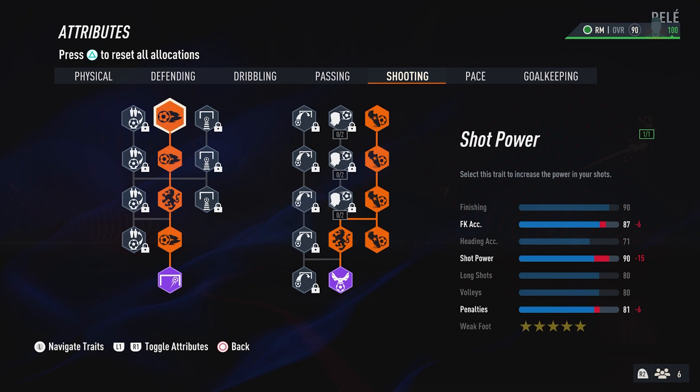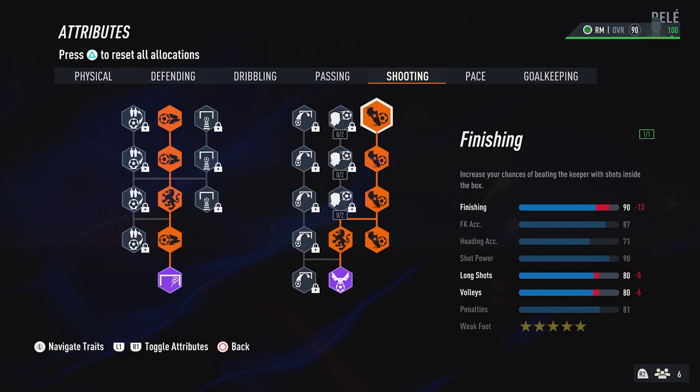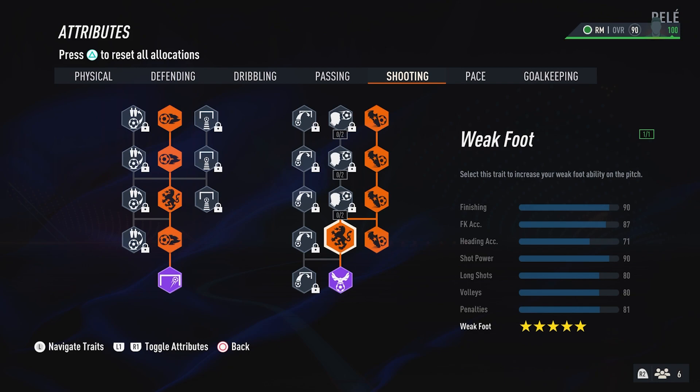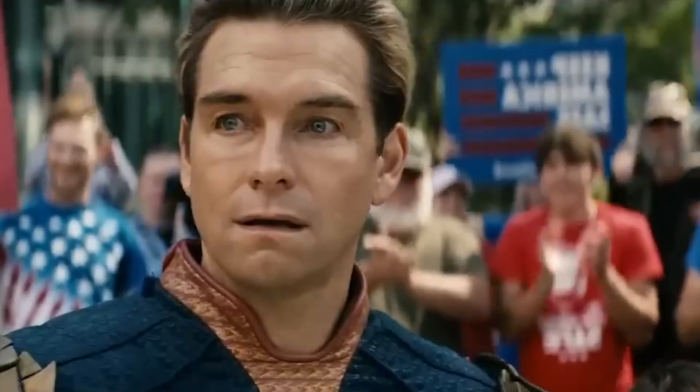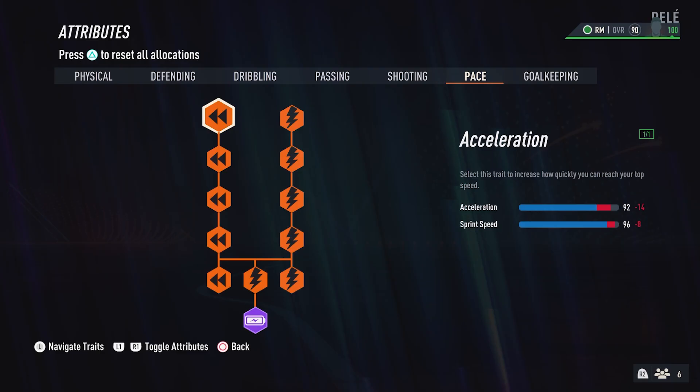Shooting-wise, you want to max out your weak foot. Ramsay has also gone for the Sniper archetype, which helps you become a set piece specialist and a finisher. Because you're operating at a really high position on the pitch you're essentially half a striker. He's gotten his finishing maxed and his shot power increased, so when you green them or even just do normal finesse shots or power shots, you're going to be hitting the target more times than not.